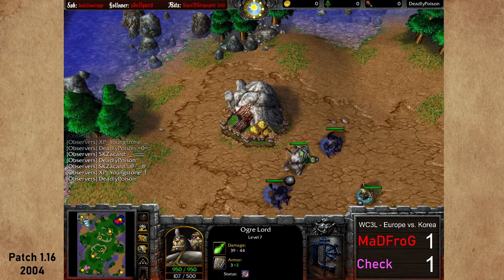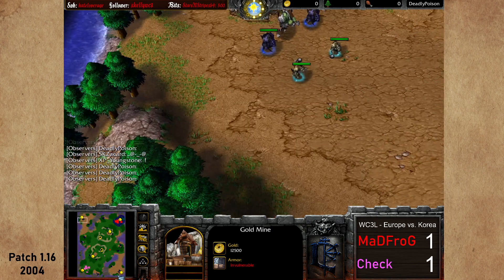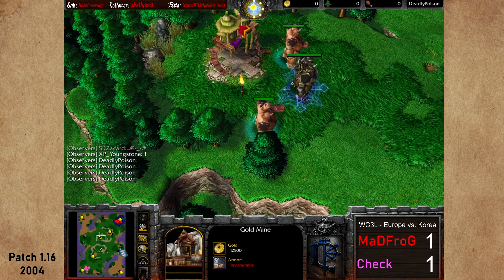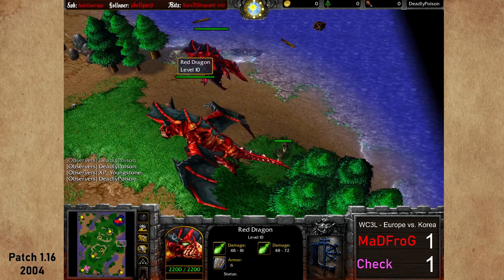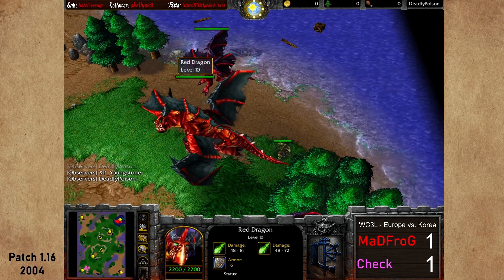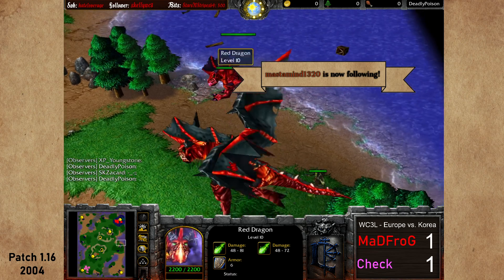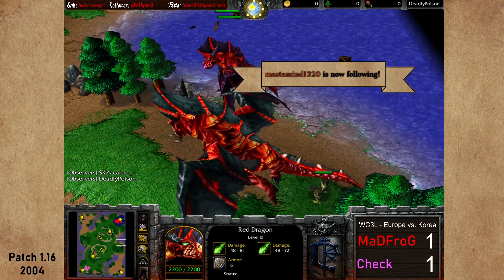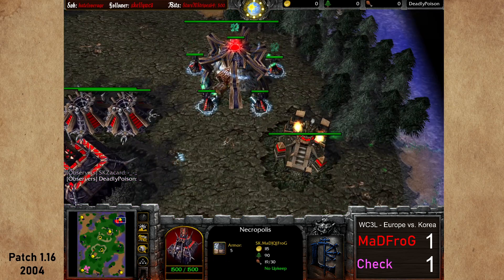Besides that goldmine, top left corner and bottom right corner also have goldmines. Only shops here, no goblin laboratory, no tavern. There is a big creep camp on the right and left-hand side with a red dragon level 10. Last time we saw this spot get crept, we saw a colossal attack plus 15, so it'll be interesting.